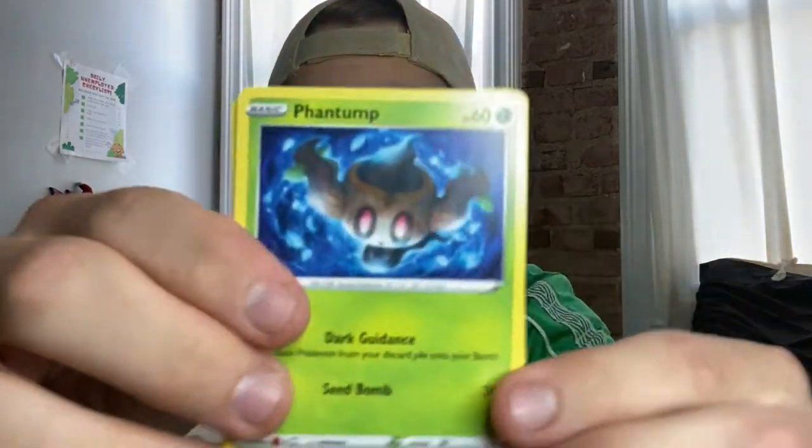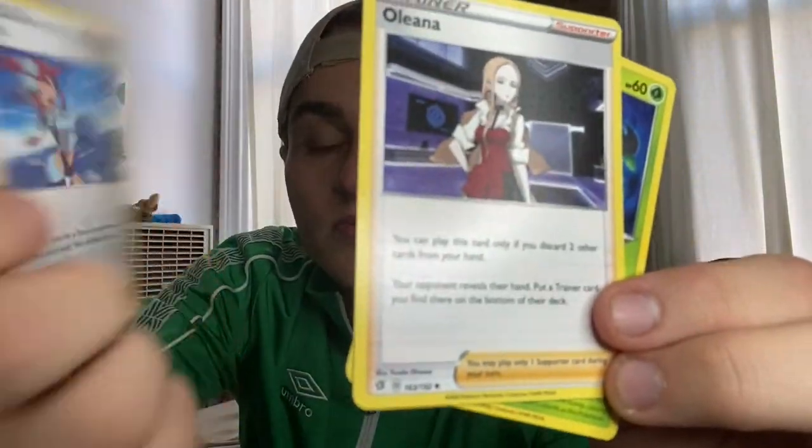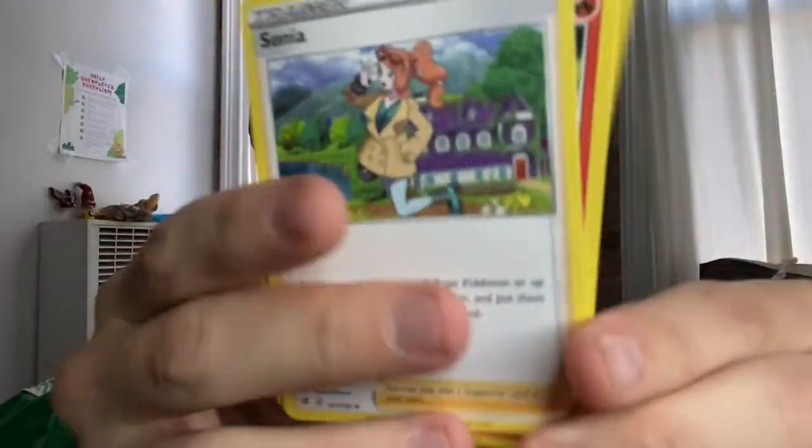Pack number six. I thought they were starting construction again and I was like, please stop, give me a break. Reverse holo card. It's always so funny seeing the trainers as holo cards — I'm just not used to that. I don't know about y'all, but I don't really open Pokemon cards for the trainers. I care more about the Pokemon themselves. Reverse holo and this person.